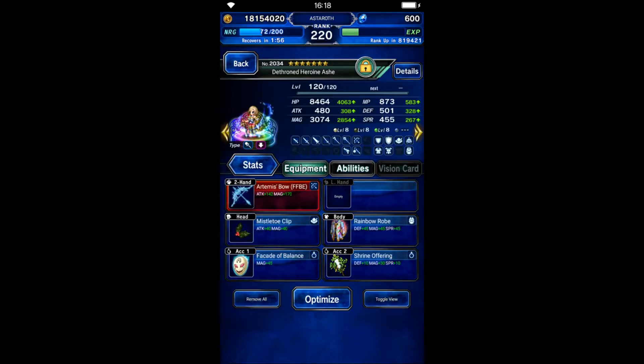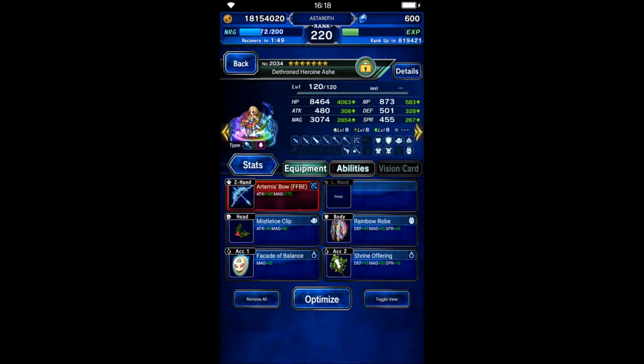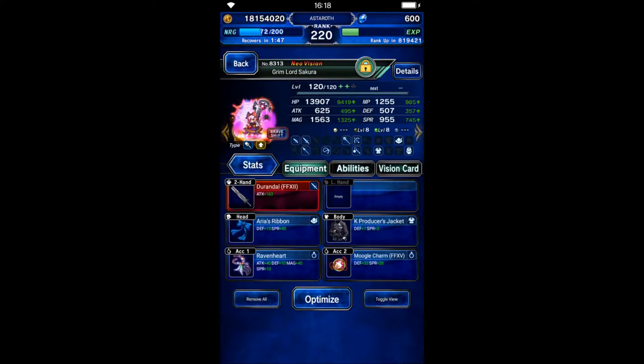Princess Arche is going to chain Lightning Bolting Strike with Rem and Sakura. She's built for double hand magic. Sakura here will do many things — I build her as 100% physical evasion and provoke tank.